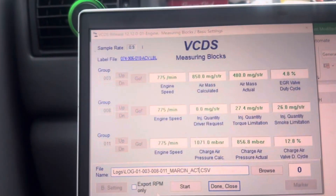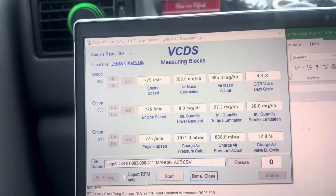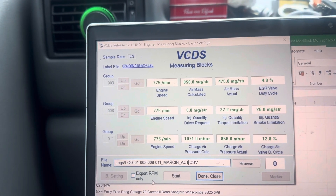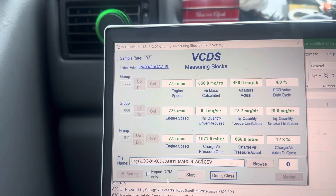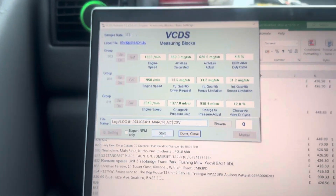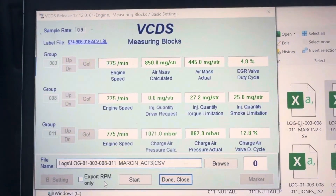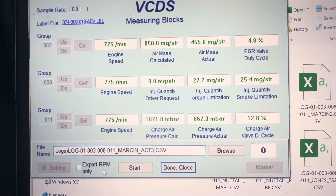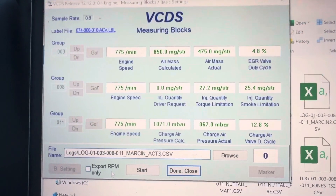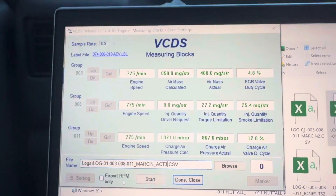We've made some adjustments and we're checking if they've made a difference. On the last log we made an improvement to the boost but it wasn't perfect — request is 2.2 bar, actual 1.8 bar. So we've adjusted the actuator a little bit more.